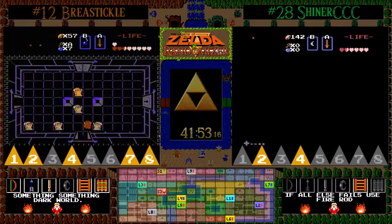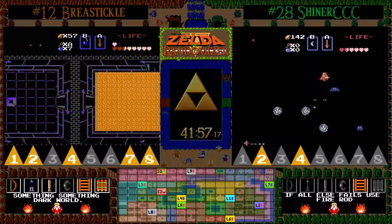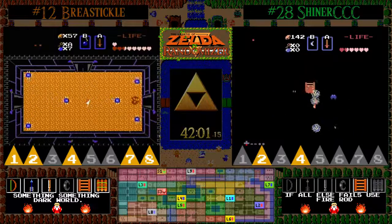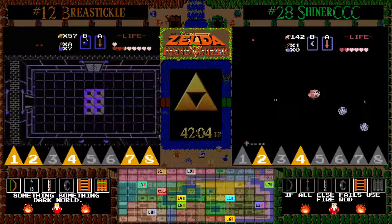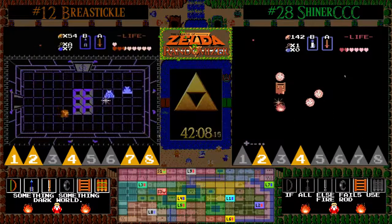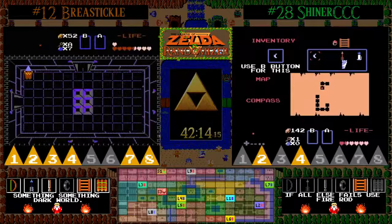We've seen the corridor staircase be the staircase for the item in a lot of these seeds lately. There's the map — obviously he doesn't need it. He's making the play for the Triforce right here in this room. He'll have to kill these fires first, but it should be an easy fight with bow and arrow. There's the Triforce in the upper left corner — that's the sixth Triforce piece for BT.